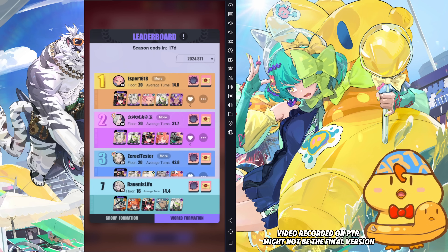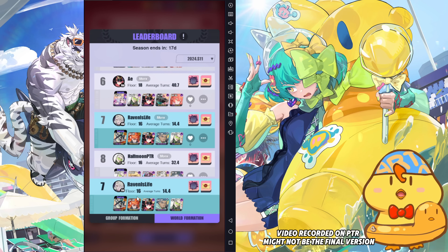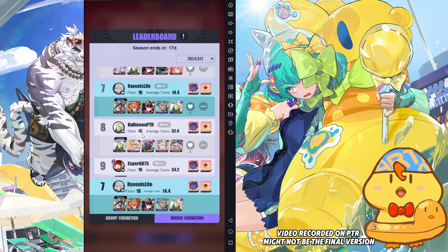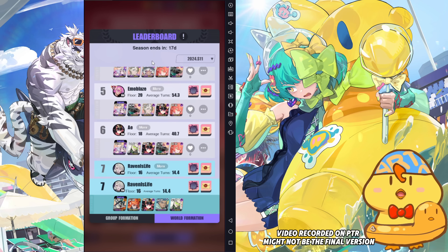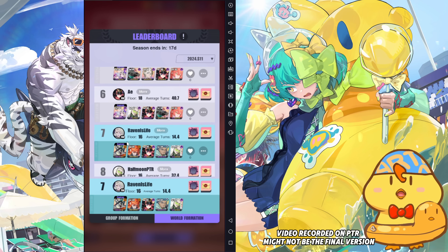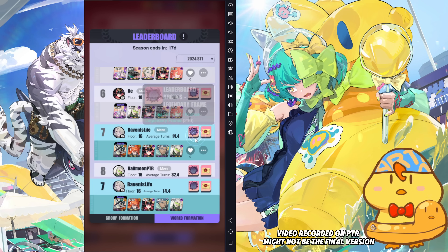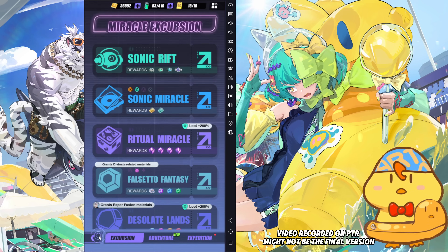So as long as you don't have the same team as the other players here. For example, in this PTR server, I'm doing floor 16 and my average turn is 14.4. And then you can see below this guy is floor 16 as well, but I have a lower average turn. And no one ranked higher than me is using the same thing, so I'm ranking at 7. So as usual, we can still get the club trophy reward, we are still able to get the frame, and additionally you are able to get the points as well.